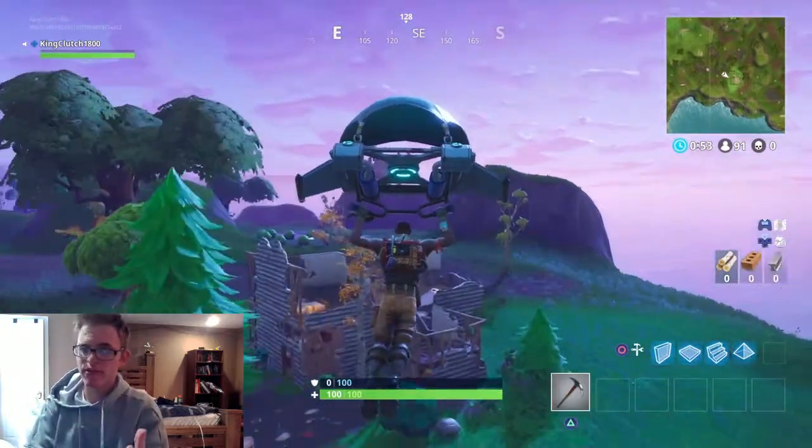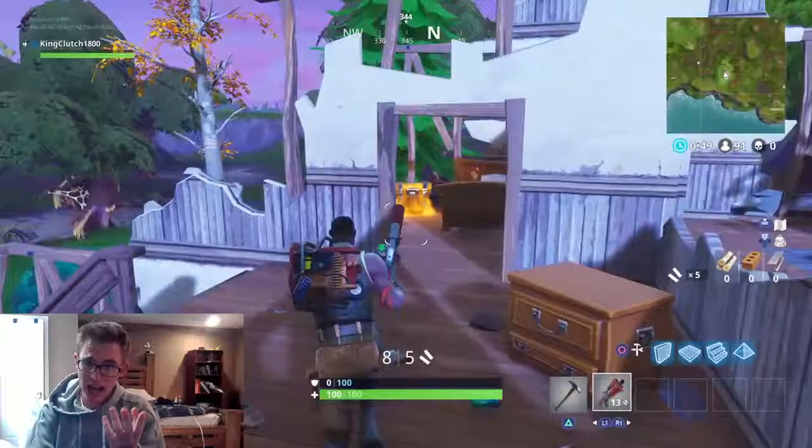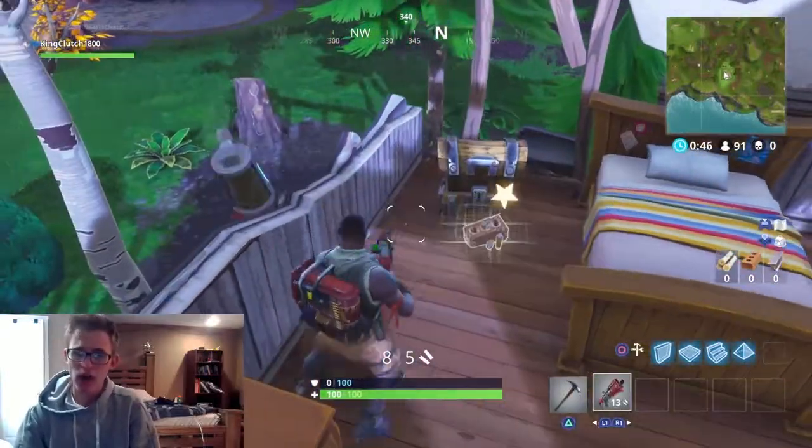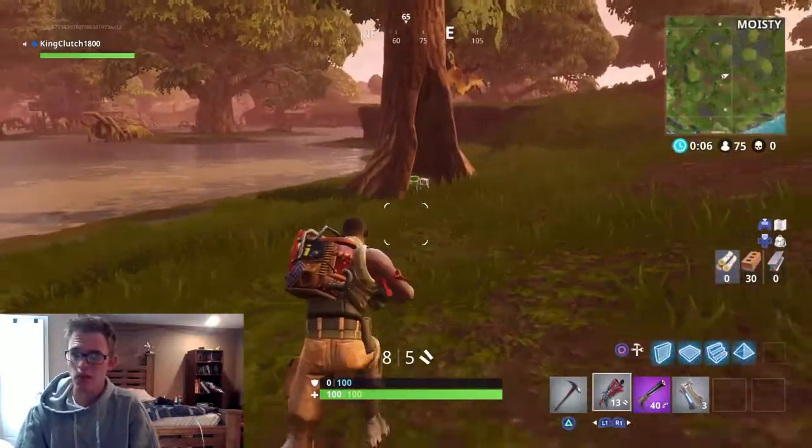We're landing right outside Moisty Mire, at this house where there's usually a chest. I'll take that common tactical, walk over to the chest, and we do get a suppressed pistol, some grenades, some ammo, things like that. We got some brick too.